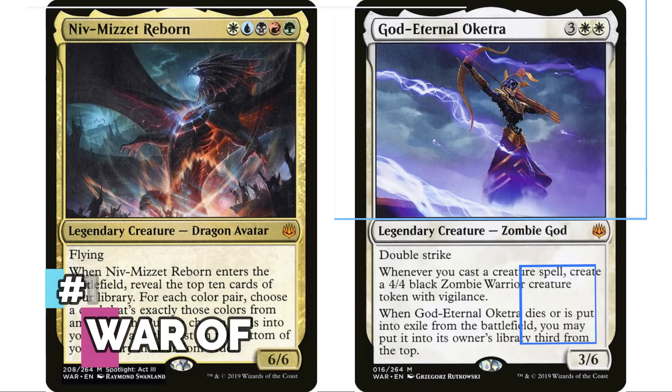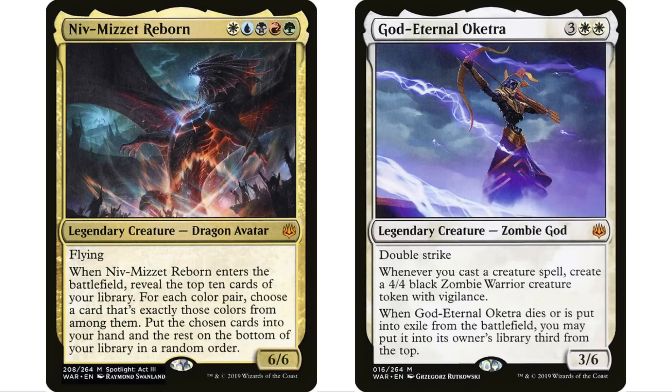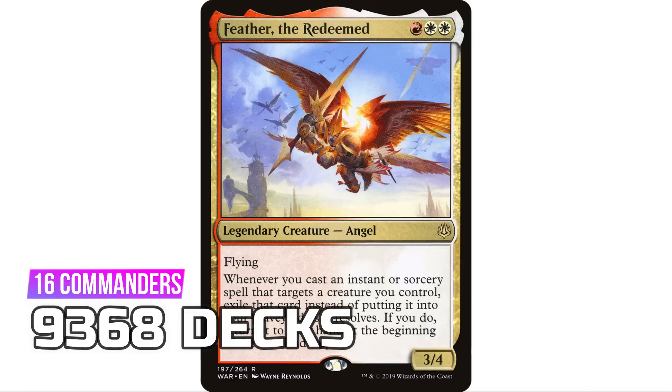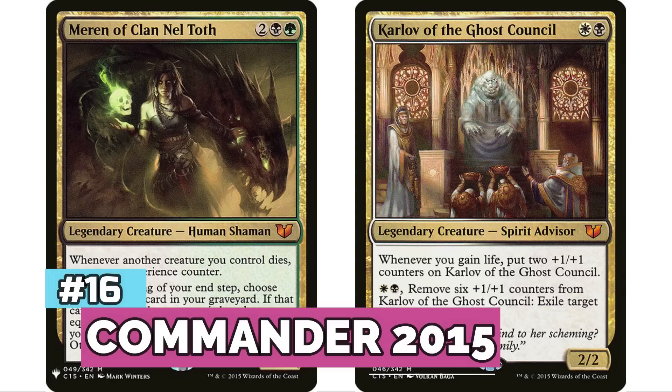At number 17, War of the Spark has 16 legendary creatures — a lot. I think Commander is officially the most popular format in the game, and they've really started to engineer sets for it. The number and quality of legendary creatures really reflects that. Feather, the Redeemed — one of the most popular commanders in the entire format — comes from this set. 9,368 decks for War of the Spark.